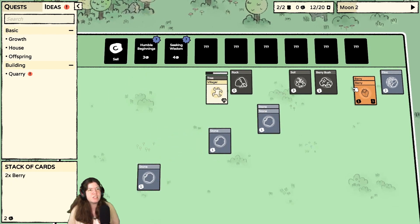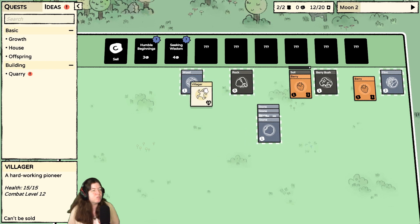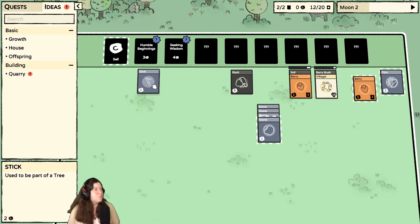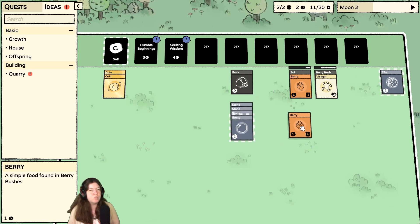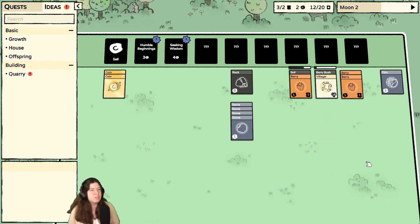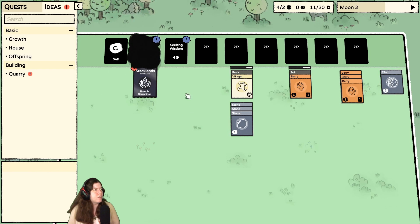Soil — yes! I need to go over here, I have time. I also like that it automatically stacks some stuff that's similar. Maybe this can still go back over here. Go ahead and sell that so I can get another humble beginnings.